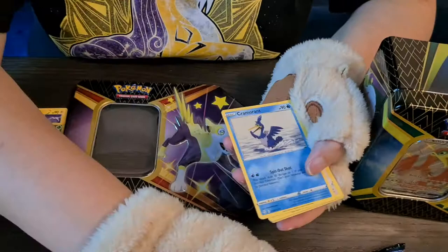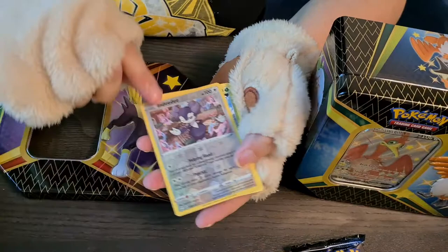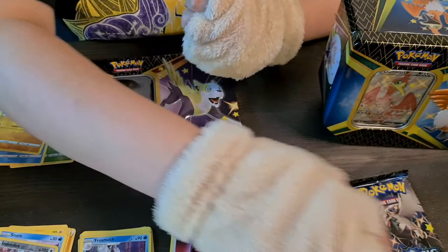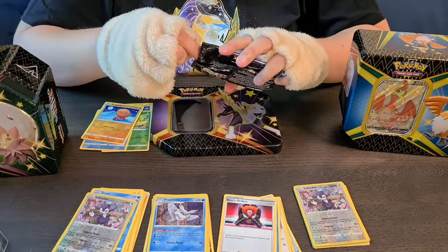Eldegoss, Gym Trainer, Cramorant — okay I like this one so I'm keeping it — Eevee, Faisco, Yanma, Trapinch — I'm keeping this one too — another Indeedee and another Celebi, seriously in one tin... Well, I'm thinking I might keep the doubles on this one. Let's hope the last pack will be somewhat better because so far this tin has been very disappointing.